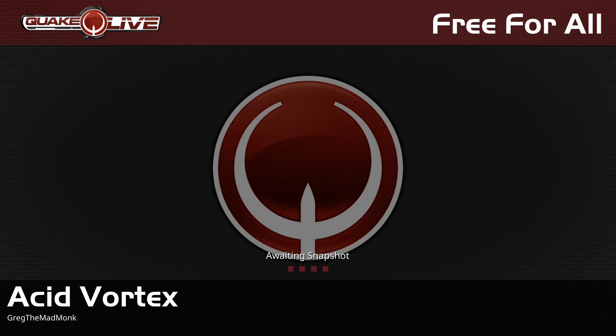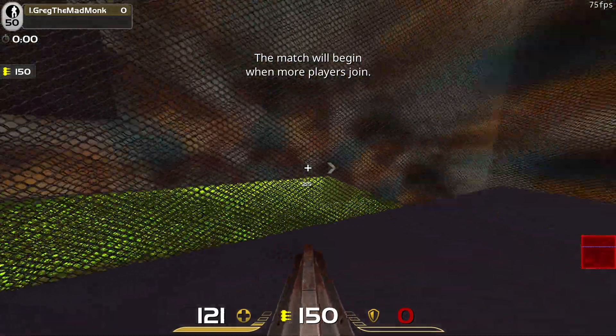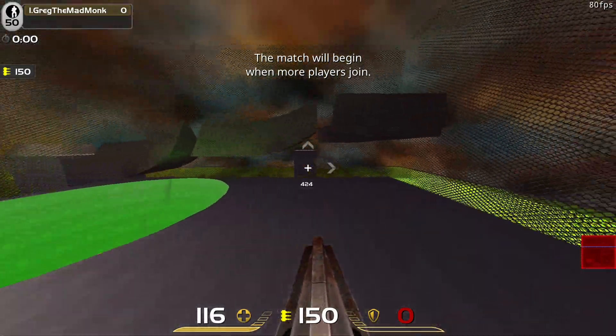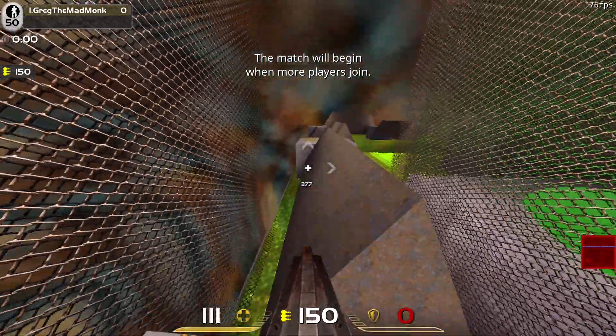If we launch this map in vanilla FFA mode, we can see that air strafing is gone and with that, surf is no more. So if you want to have a deathmatch with surf elements, you're going to have to download custom game modes that have PQL movement, or just manually enable air acceleration on your server.